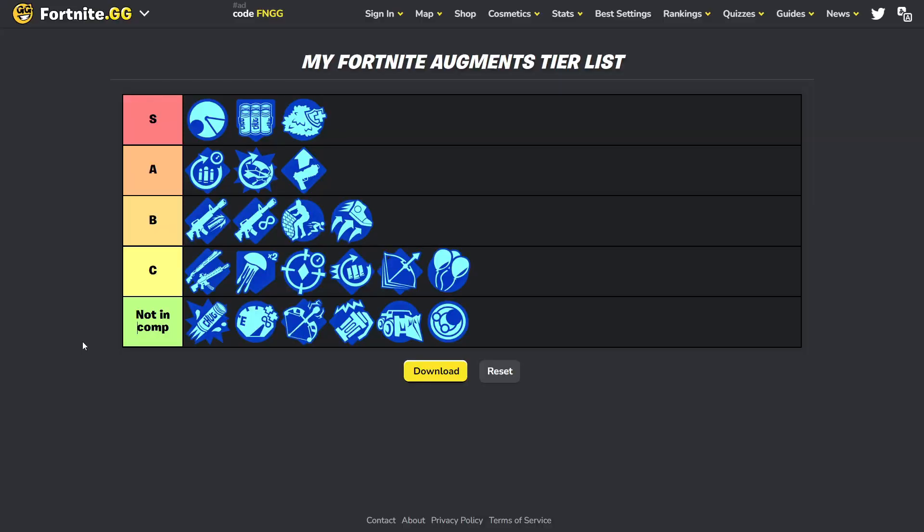Okay, so this is my personal Fortnite augment tier list. 'Forecast' is first, of course — it gives you the next zone in competition, and that's just the best augment ever.